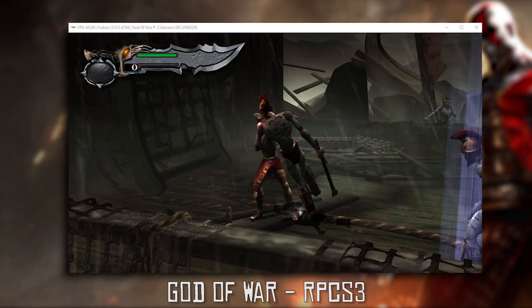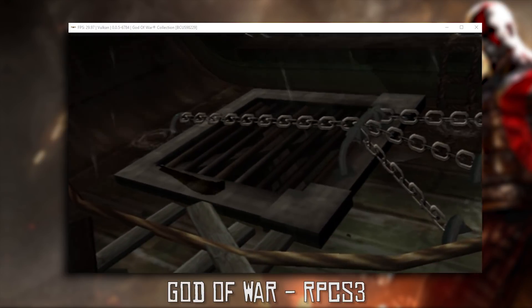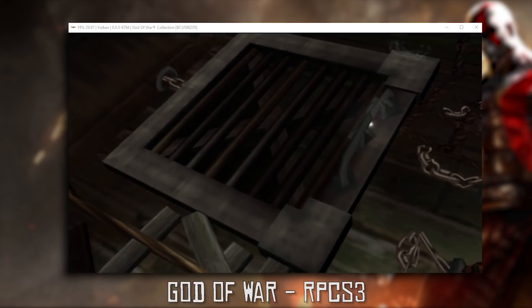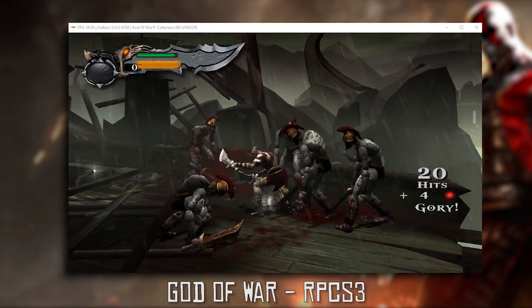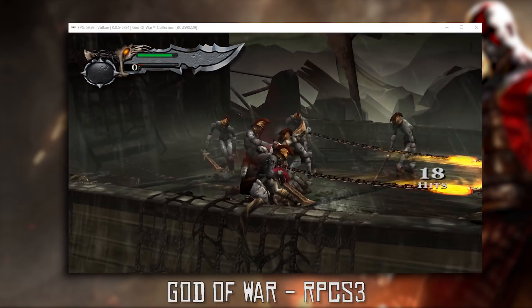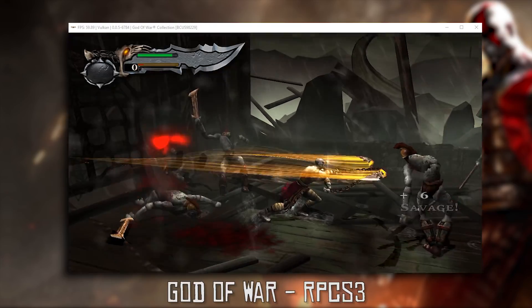If I actually unlimit my framerate past 60 FPS, the game would go to about 150 or 160 FPS. However, if you do that, you will have massive problems with doing any of the minigames in God of War 1 and 2, due to the fact that they require precise button timing and if you have a framerate over 60, it will literally be impossible in some circumstances to actually perform those actions.